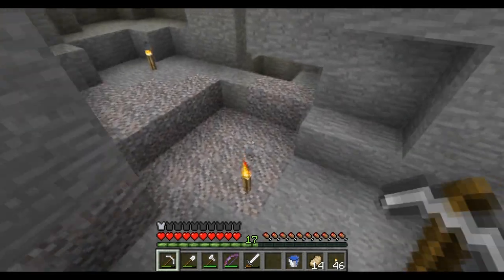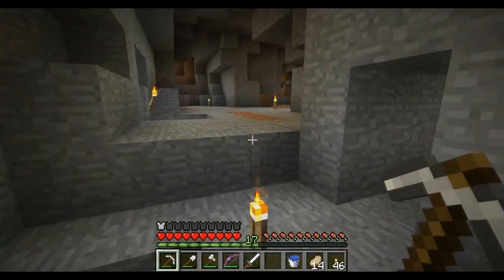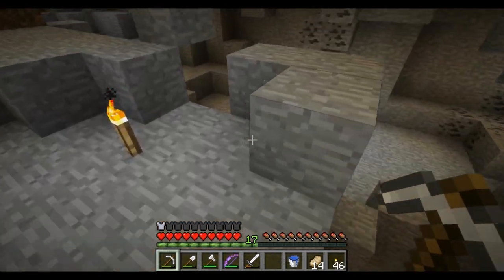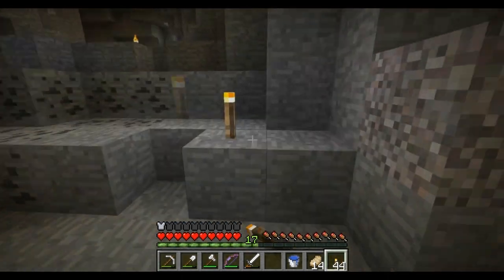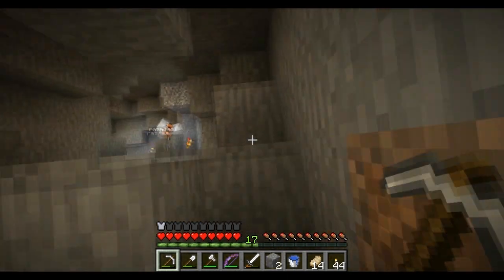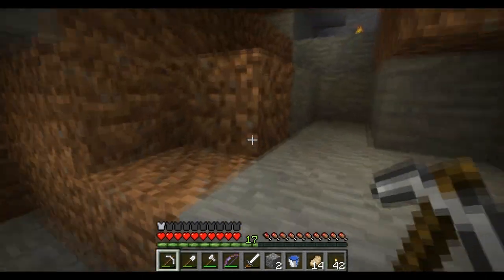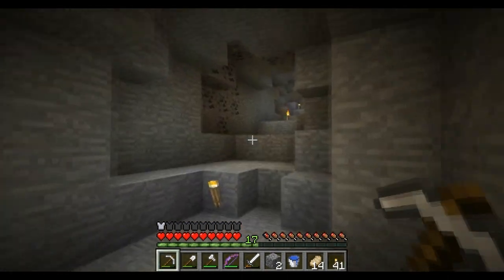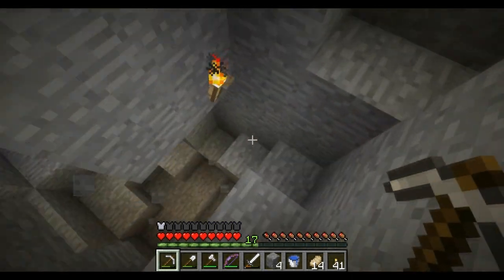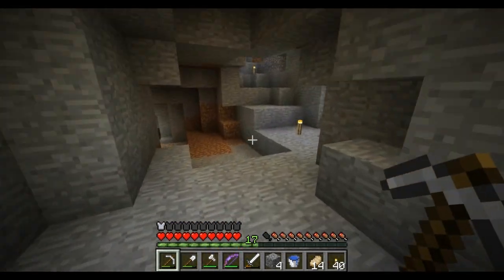There's a massive ravine in here that we've cleared out a bit. Huddo's only got a helmet on so safety first. There's apparently gold down here somewhere. We made a staircase to get in — here we go, descending. Which way did you go last time? I went this way then dug a little hole in the corner right here. The huge ravine is back to the left.